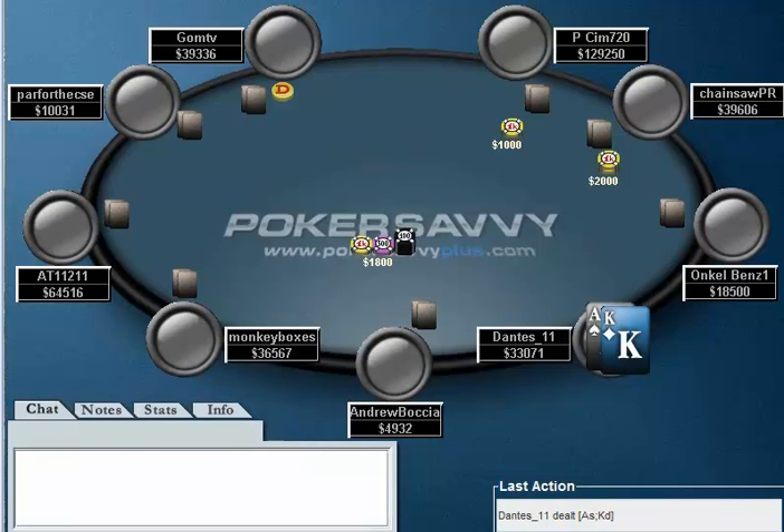Probably just going to shove here with the Ace-King when it gets to us. We mentioned in the last video that Andrew Baccia is a winning regular at like 5/10 — he's a Supernova Elite — so we assume he knows what he's doing, and he does play quite a few of the higher stakes tournaments as well. We kind of just assume the rest of the people at the table don't. AT1, the player in middle position, was kind of a looser player. P-Sim was playing a lot of hands and had a lot of chips. Other than that, the table was mostly unknown. Without further ado, let's go ahead and get started and get through as many of these hands as we can.